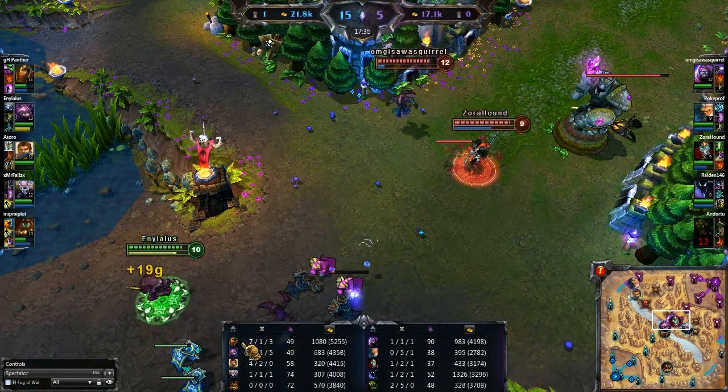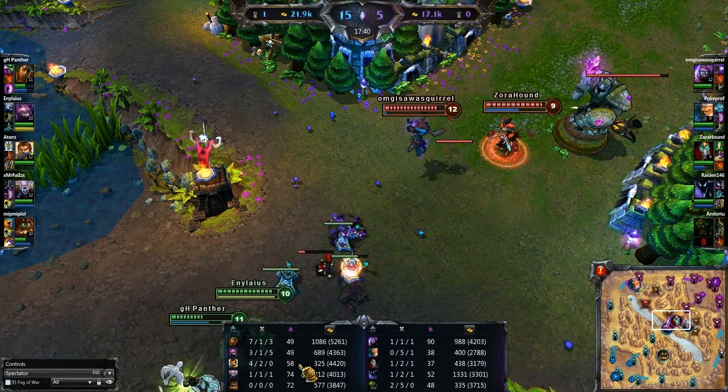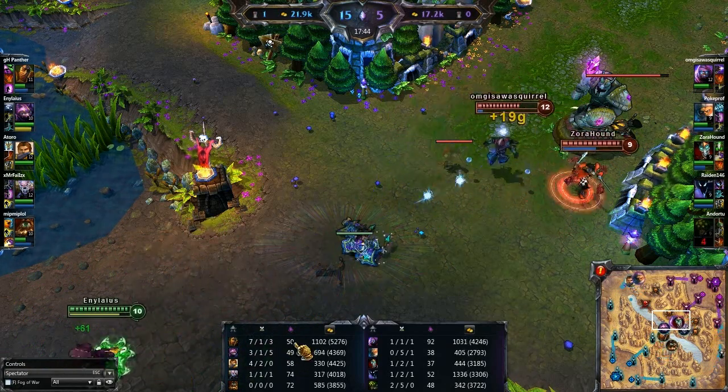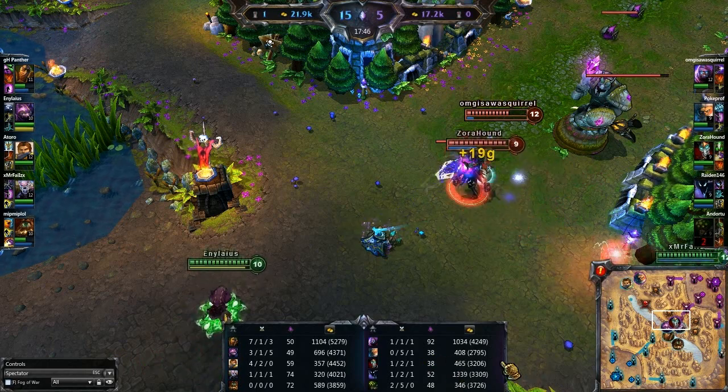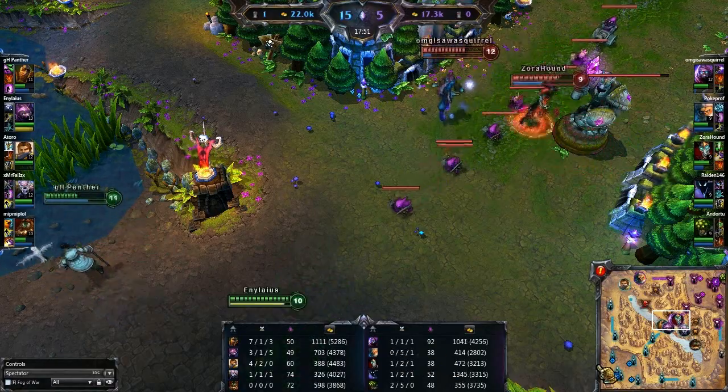Keep in mind although he is 7, 1, and 3 he was dual bot lane, which accounts for the lack of minions. Same with Kennen having 49 minions. Versus the counterpart lane who has 48 as well - yeah because Nunu was taking those.